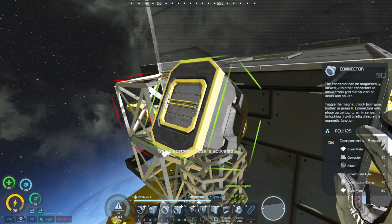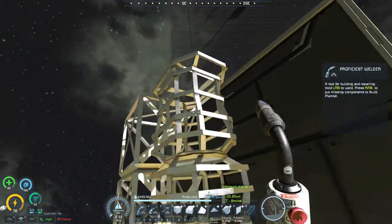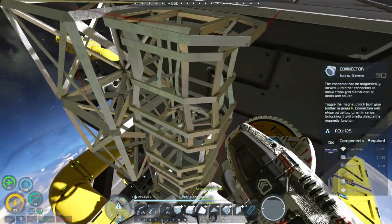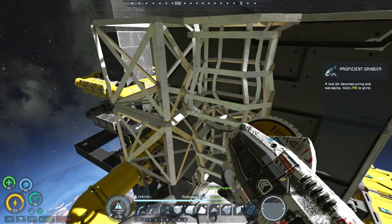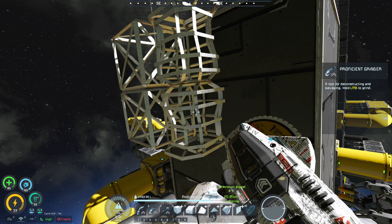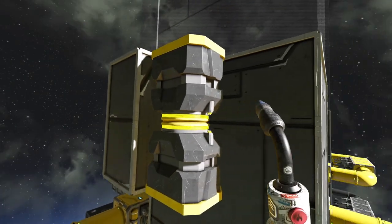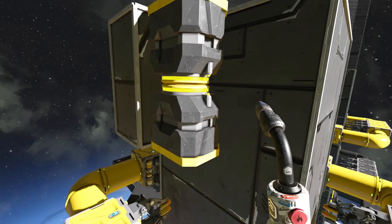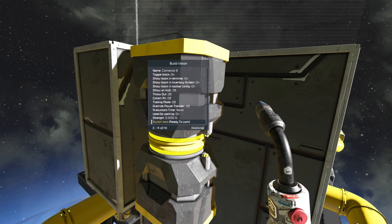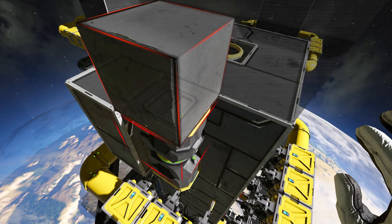That would be the easiest way to connect the whole system. But if we remove the blocks and have it connected while it's loose, it's not going to work. Let me weld this up and show you. We have our connectors touching, and if we ready and lock it, it's still one grid technically. That's why we can't build over it.